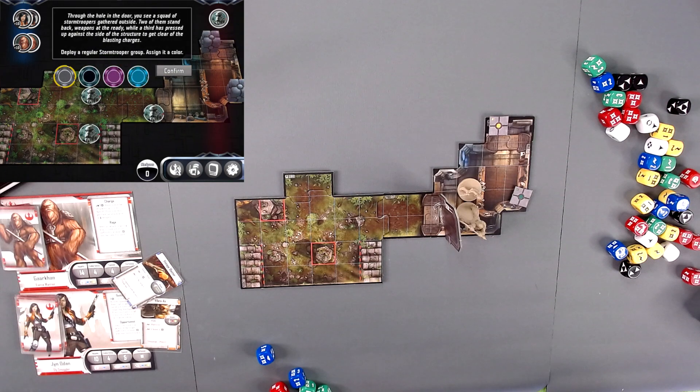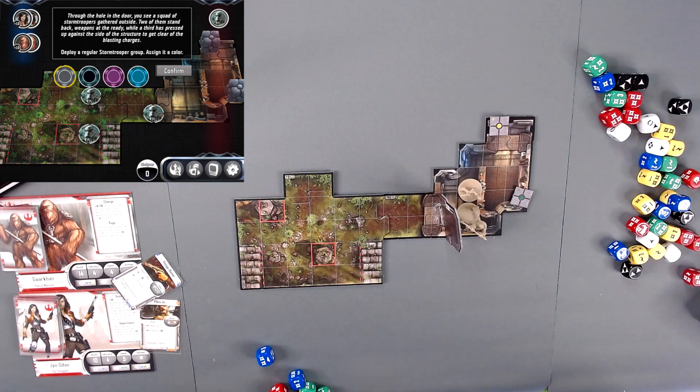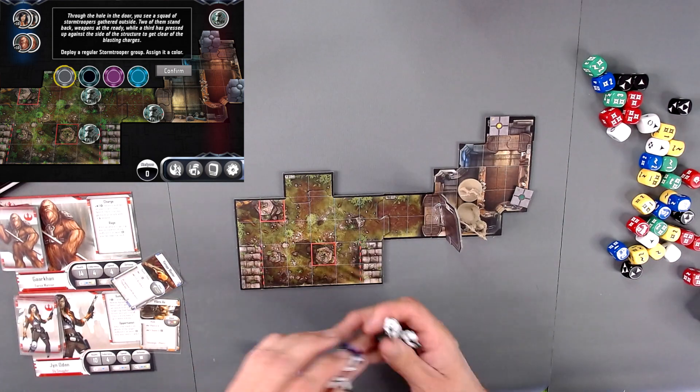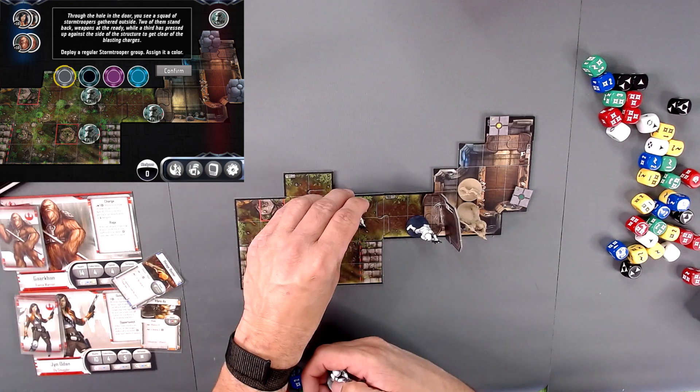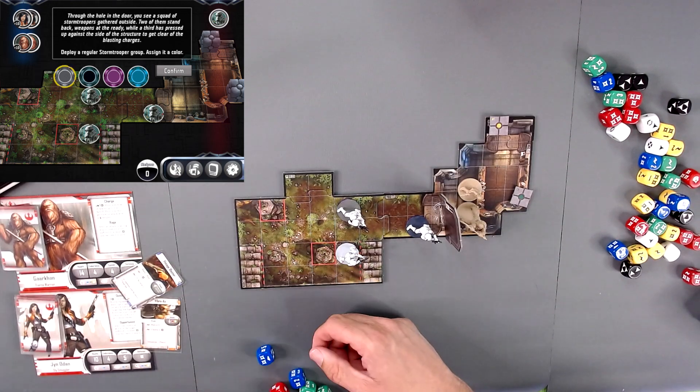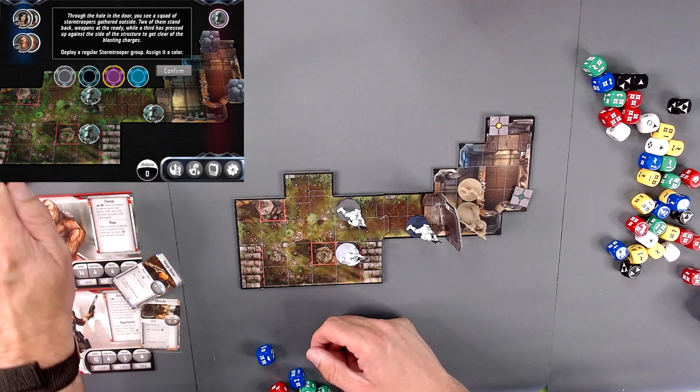Through the hole in the door, you see a squad of stormtroopers gathered outside. Two of them stand back, weapons at the ready, while a third has pressed up against the side of the structure to clear a blasting charge. So let's get some stormtroopers out — purple, purple, and purple. We have one here, one here, and one here, and we'll assign purple. Confirm.